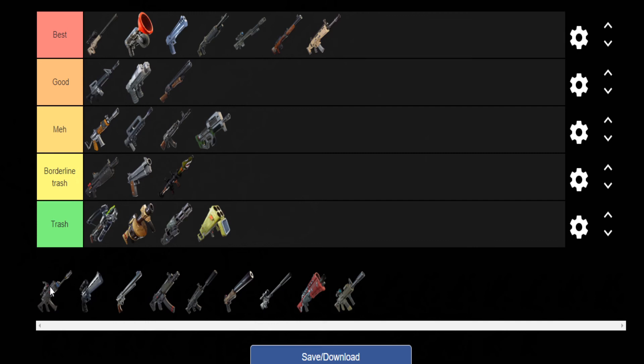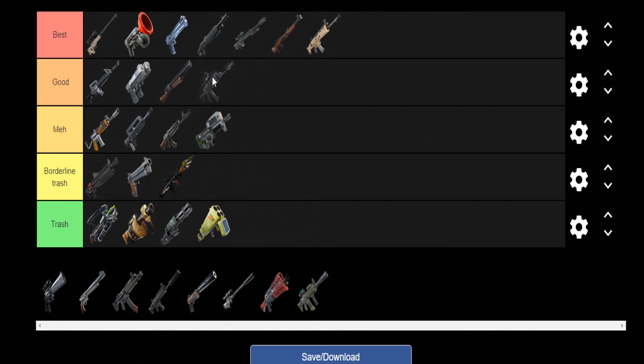Next up we have the Scoped AR — I'm going to put it in Good because it's had its ups and downs. When it first came out it was really bad, but once it got buffed it did start to get a lot better. It was a unique weapon and I'll just leave that in Good.